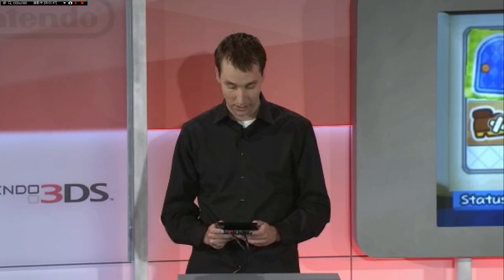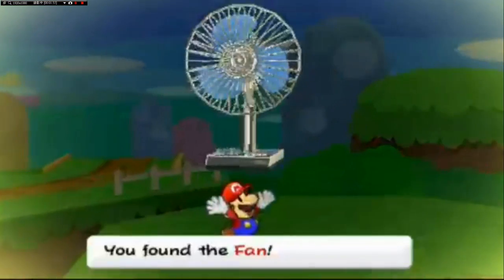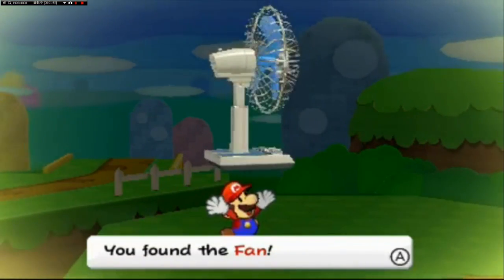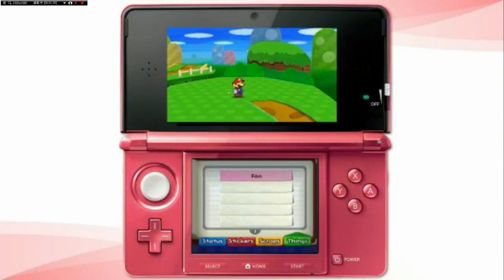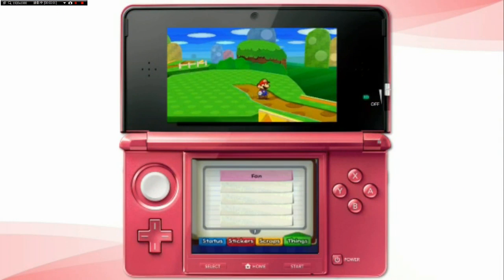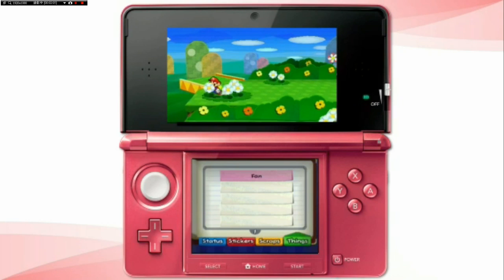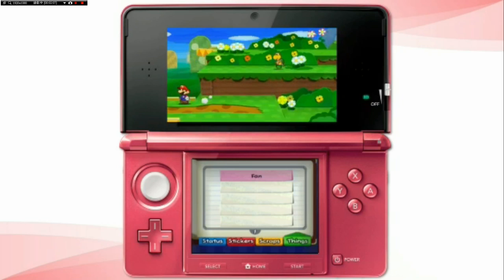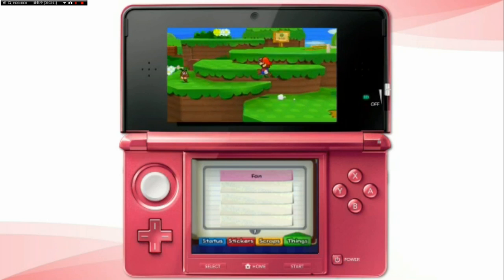I want to show you another element of this game. You can see over here this fan — this does not look like it lives in a paper world. This actually looks like it was ripped directly out of our world. There are a number of items like this in the game, all of them important for very specific reasons. But you really want to scour every single environment to see how many of them you can find.